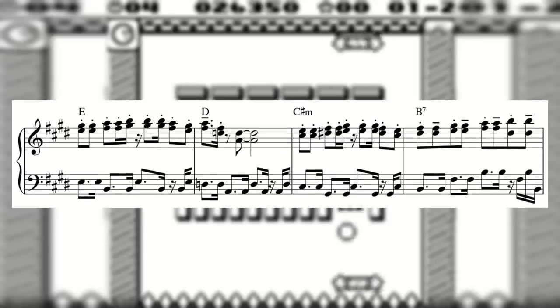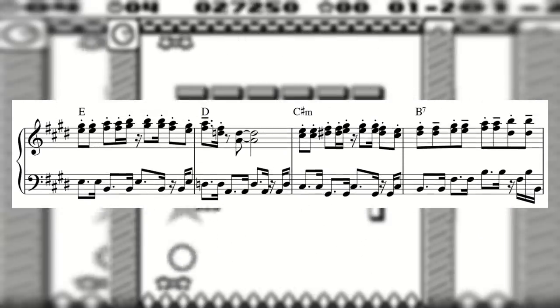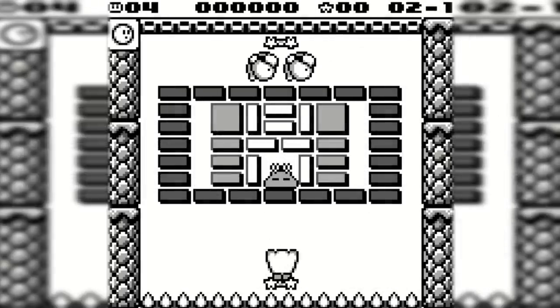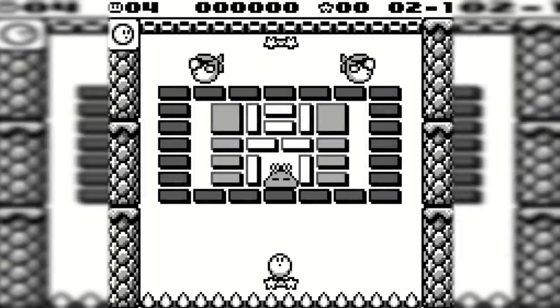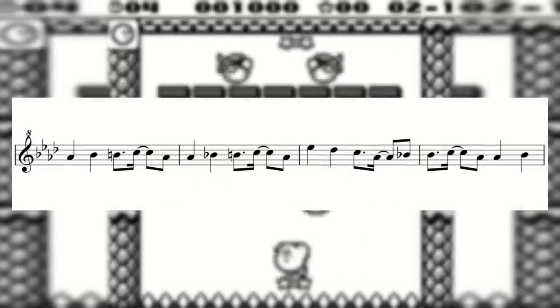When you have limited voices to work with, it's incredibly helpful to be able to establish the bulk of the harmony in the melody with the same single-note line. There are times, however, when you may not want the chord progression implied by your melody to fit exactly with the other parts of the piece. Take this four-bar melody — this whole phrase is basically implying A flat major.